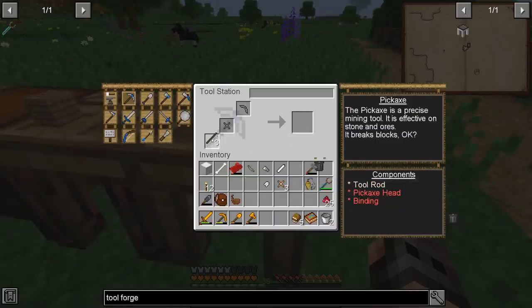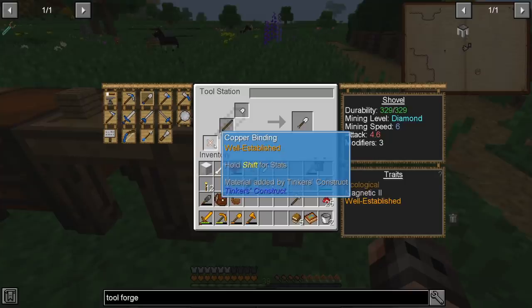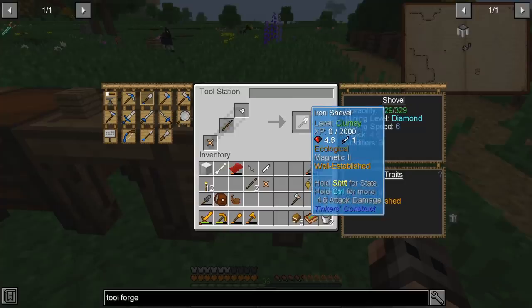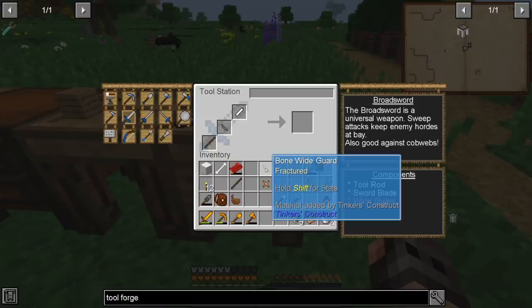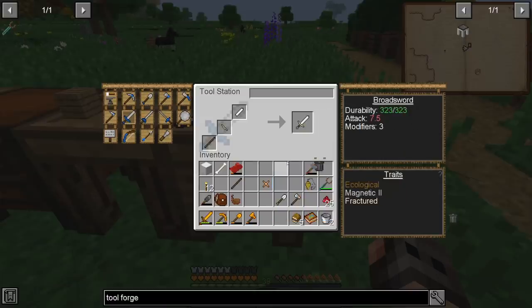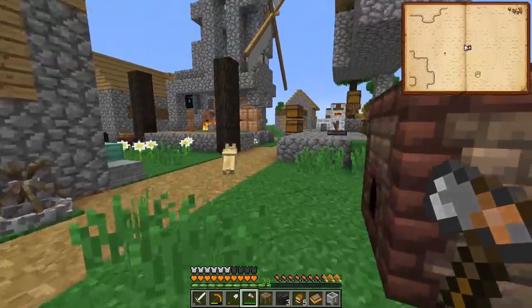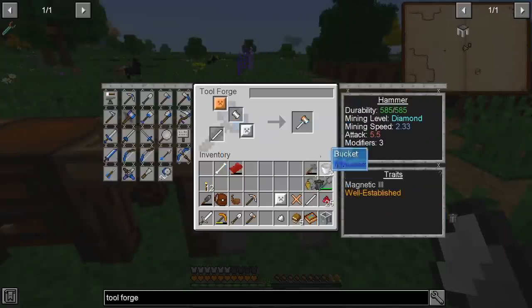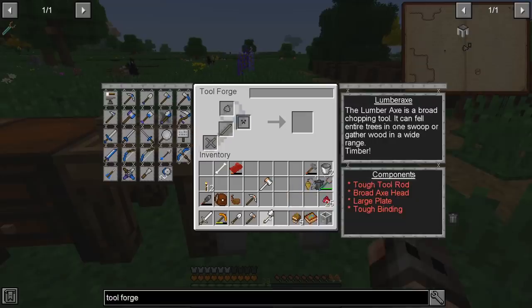While the grout is being prepared, we can focus on making some tools. We're not incredibly rich so we're going to make the tool rods out of wood - later on we'll change it. The hatchet binding will be out of copper for experience, and the head out of iron. The sword is going to be made out of iron, but we're also going to give it a bone-wide guard, because that will give it fractured and it should do more damage. We have our blocks of iron, we have seared bricks, and we can get a tool forge.